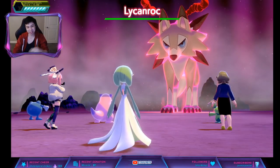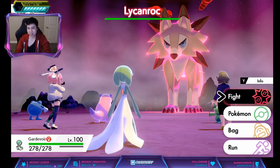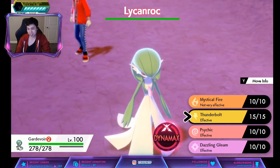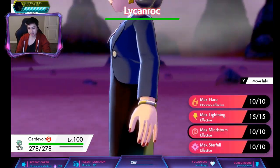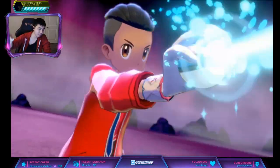Set — fast. Purple Beams pretty much have a guaranteed hidden ability, so it's easier to just do it that way. We have a raid battle here with a Dynamax Lycanroc. You just need one of these and then you have the hidden ability.